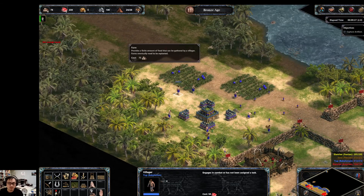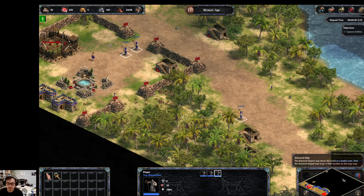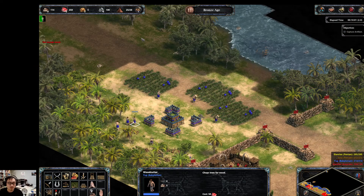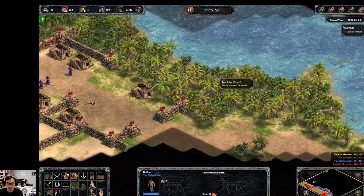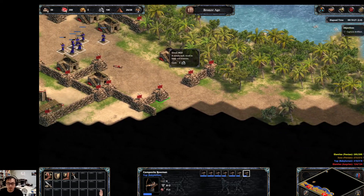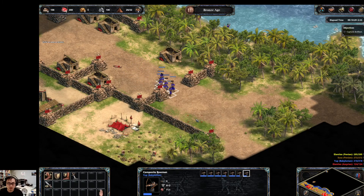Build a granary, build some more houses. Now you can just send these priests down here to convert the villagers. You don't want this archer to walk over here because he might accidentally rescue troops that you're not ready to get yet. Set Red as enemy and just destroy the rest of their troops.